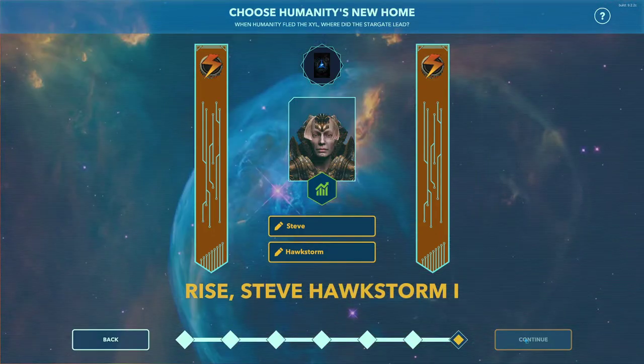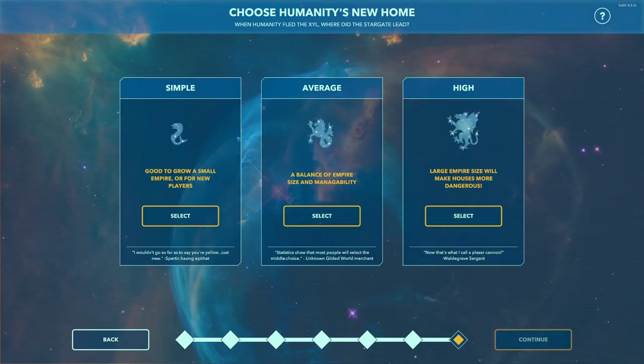We're going to continue, and the final thing is we'll select our size of galaxy. Since this is a training game, I'm going to select a small galaxy. This typically sets us up with one or possibly two provinces and gives us a slightly smaller empire to work with. So we're going to go ahead and start our reign.